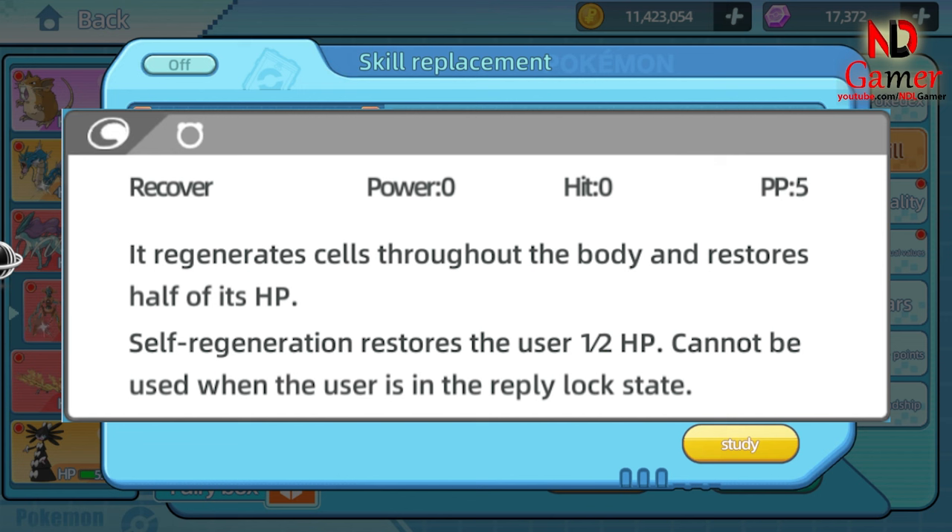When to use Recover: when the Pokémon is heavily damaged, this is the best time to use it, allowing the Pokémon to quickly regain health and continue fighting. Before using powerful moves that can drain a significant amount of the Pokémon's HP, using Recover ensures enough health to continue battling. When you need to prolong the battle, you can use Recover to maintain your Pokémon's health. In summary, Recover is an incredibly useful move that increases the Pokémon's survivability and plays a crucial role in securing victory.